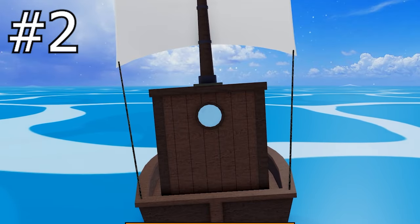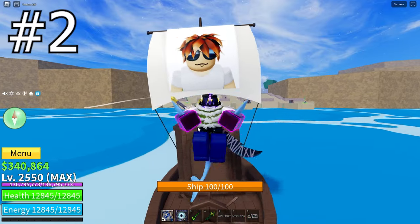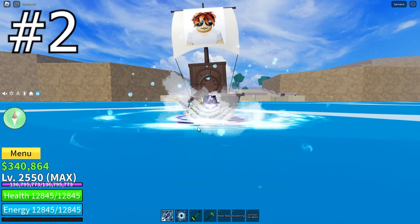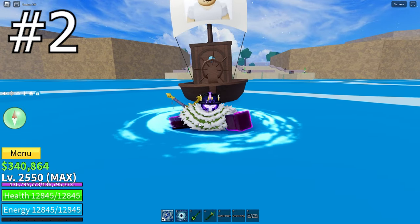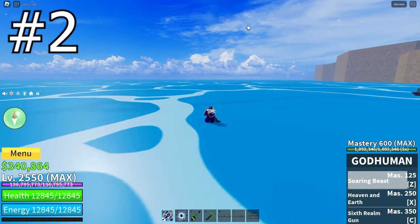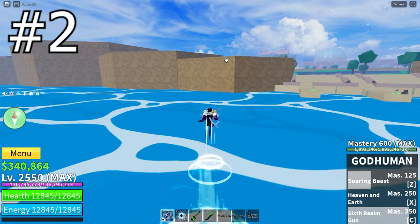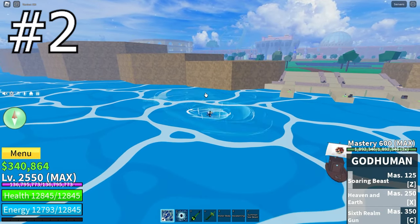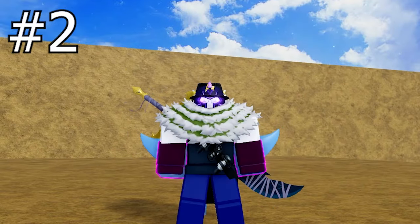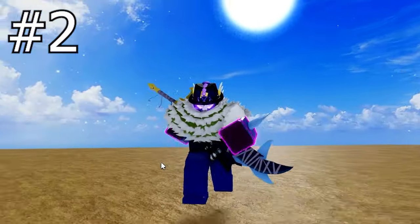Do this in an open area so that the sea beast has enough room to spawn. You can only hit the sea beast with certain moves, like area-of-effect moves. For example, this move and my sixth round gun both cannot hit a sea beast. But if I were to use my AoE move, once killed, it has around a 5% chance to drop a fist of darkness.